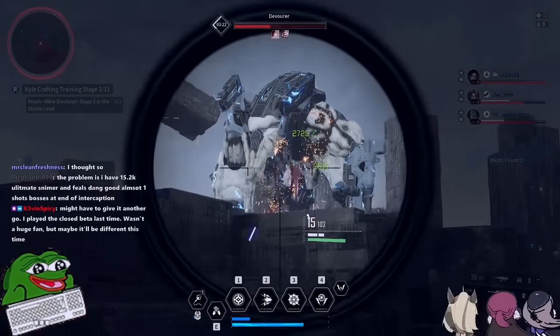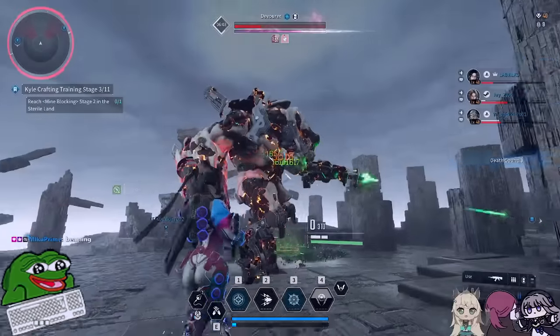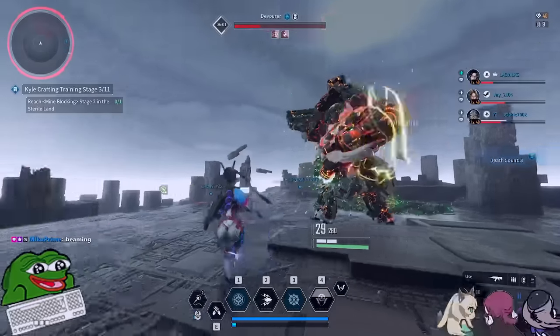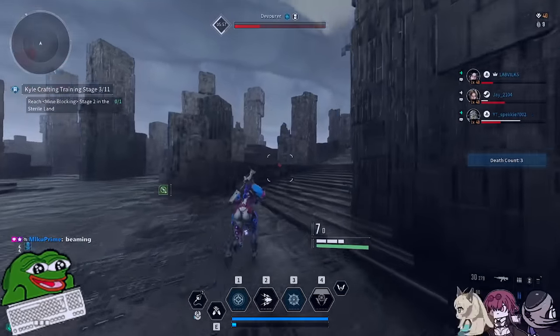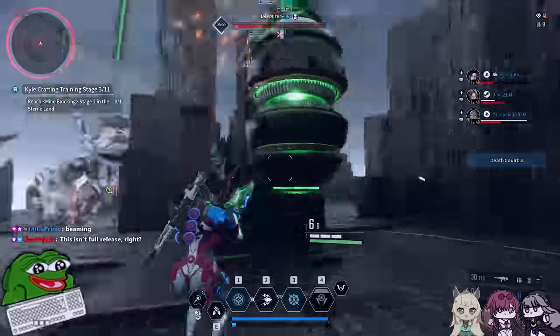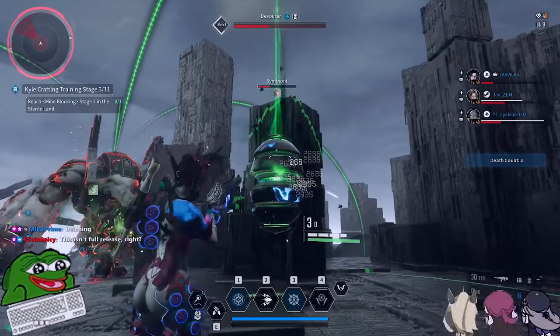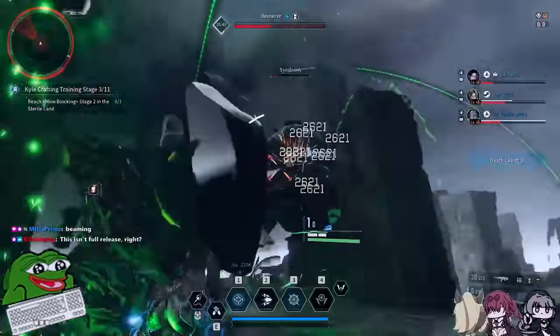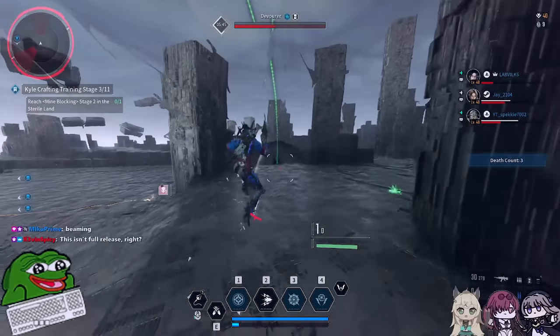The obvious optimal strategy is to send one person to each pylon. This means everyone only has to travel to a pylon once, instead of heading over to one after another, saving time and cutting down on how much the boss heals. For some reason most people don't seem to know this. If you see a teammate going to a pylon, do not follow them unless they go down. Go to a pylon that no one is going to, or the closest one to you that no one has reached yet.